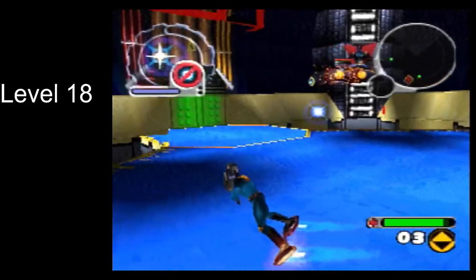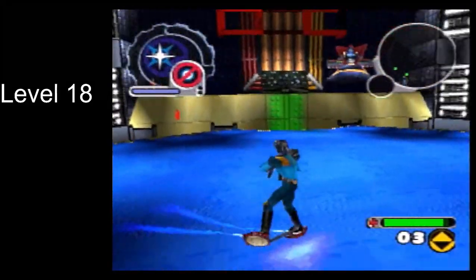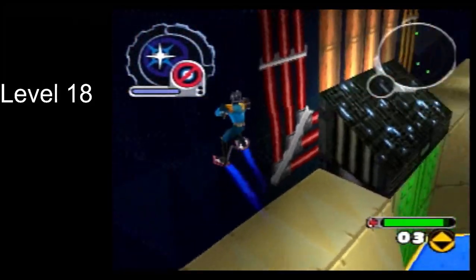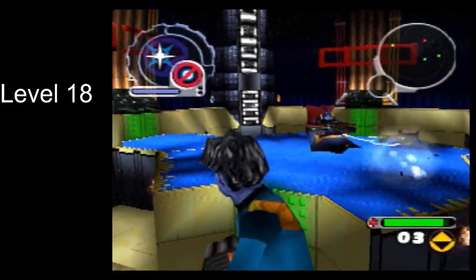You'll notice there were some turrets set up at the start of the fight. You can destroy them, but as soon as you get out of the center of the arena megabyte goes back in and spawns more.